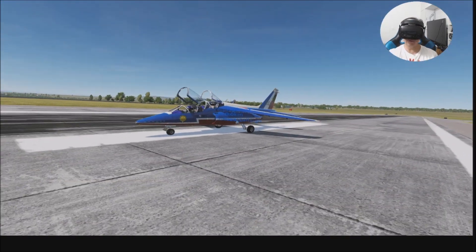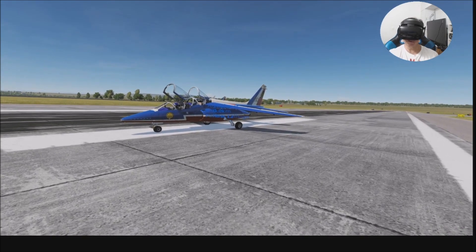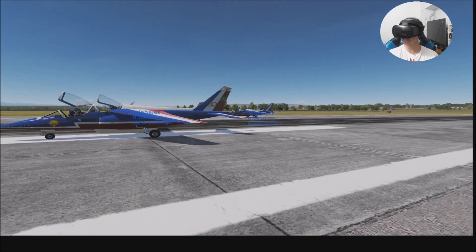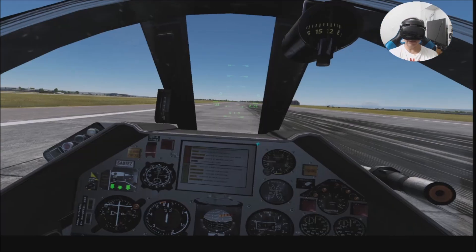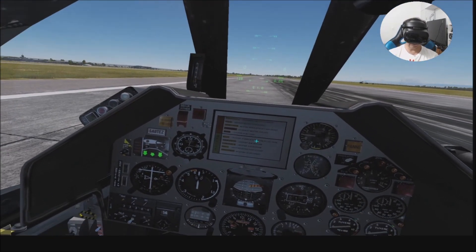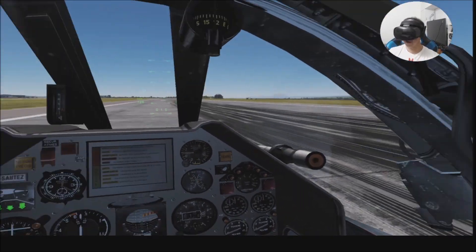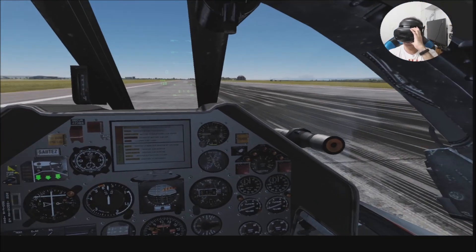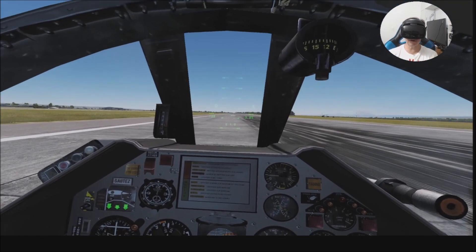Meanwhile I'm going to verify the buttons for the brake. Okay, I'm going to return to the airplane, close the canopy with Ctrl+C in my case, and start the engines again — in my case, Shift+Home. The RPM is increasing as you can see.